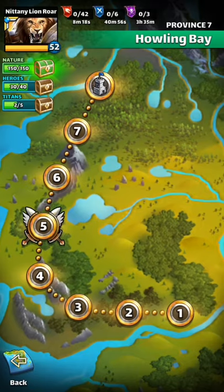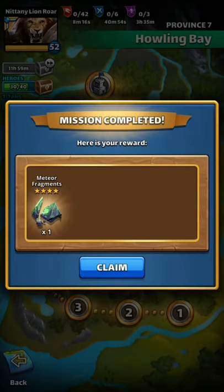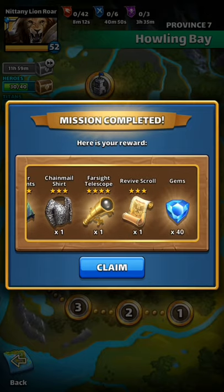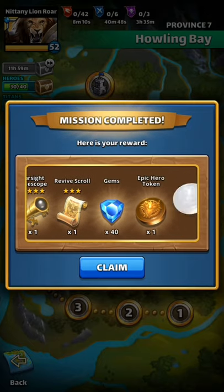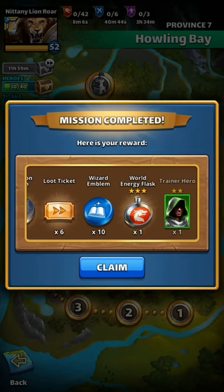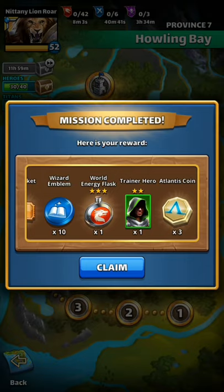Now you can see what kind of loot you get from one of these elemental chests: a Farsight Telescope — one of those four-star ascension mats that's hard to get — 40 gems, an Epic Hero token, and 10 Wizard emblems. There's a lot of good loot in these elemental chests. Thank you for watching and good luck in your game!